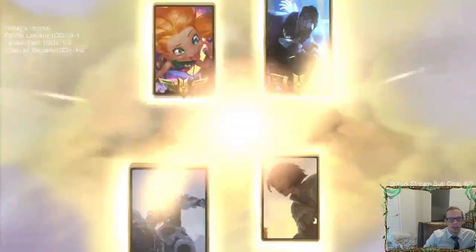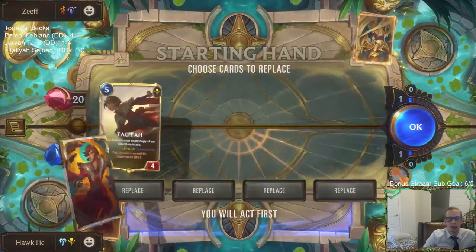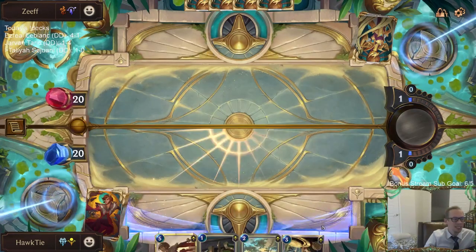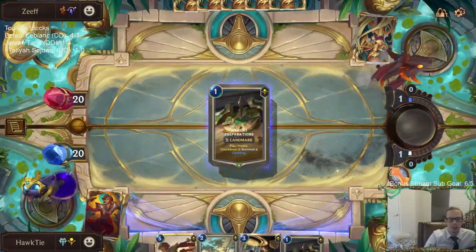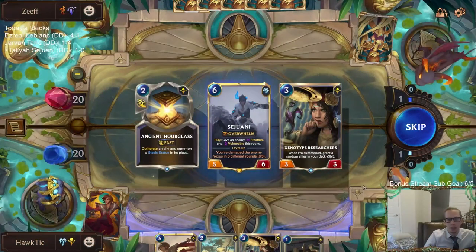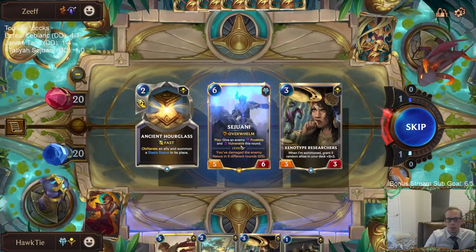Zoe Aphelios next. We can't really block Elusive so Zoe could be pretty rough, and we don't have removal so Aphelios could also be rough — I hope they don't have either one. We'll keep this hand. Sejuani would have to be a turn seven play.